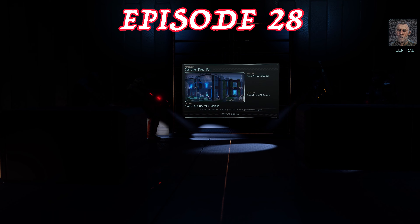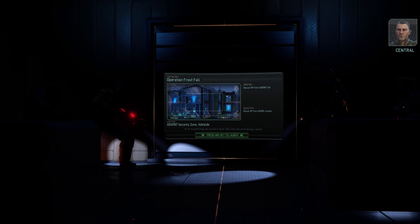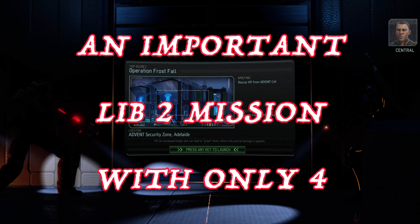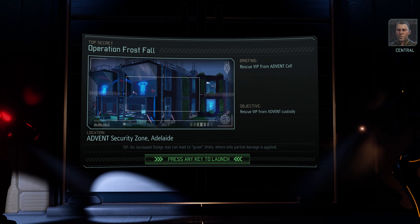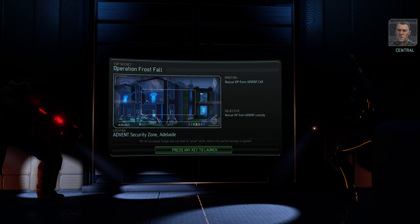Advent is holding a VIP of some value to the Resistance, and the spokesman has asked us to move in and attempt a rescue operation. We're expecting heavy resistance at the site, and the aliens have had extensive air support moving in that region that'll keep Firebrand grounded. Lock down the area, eliminate all hostile contacts, and secure the VIP.